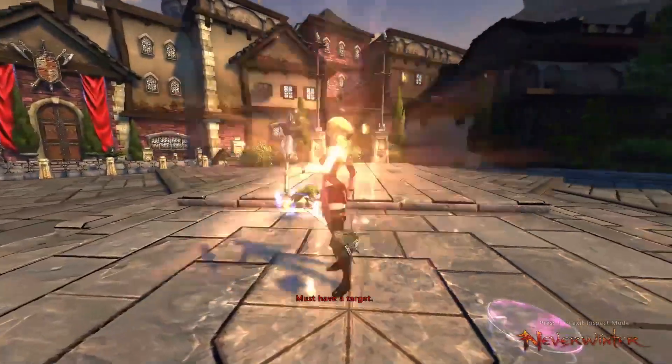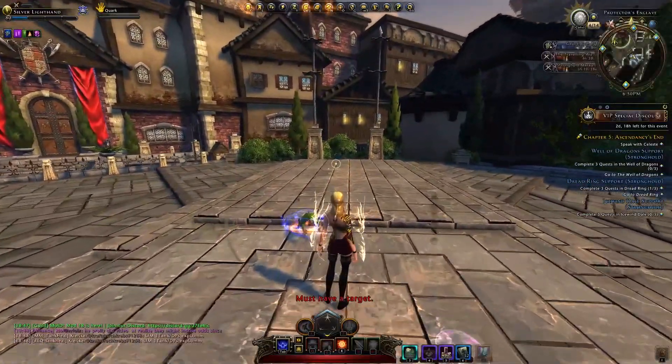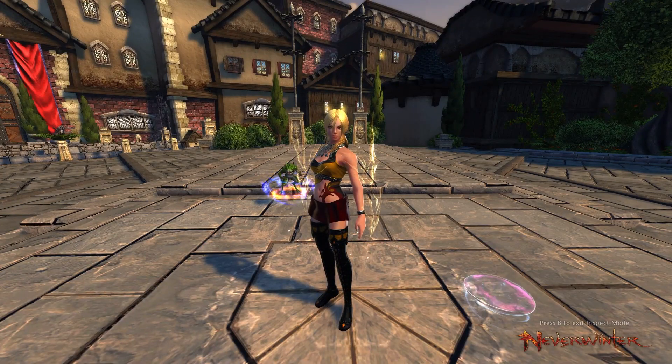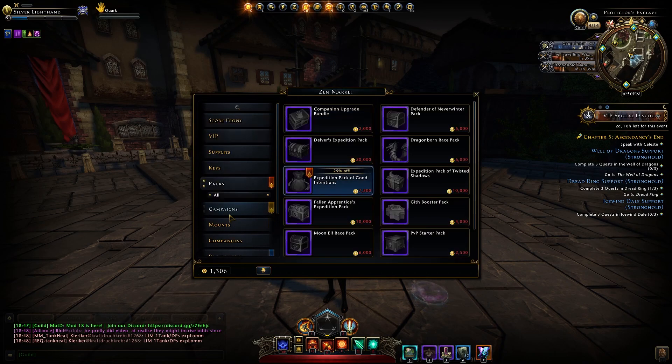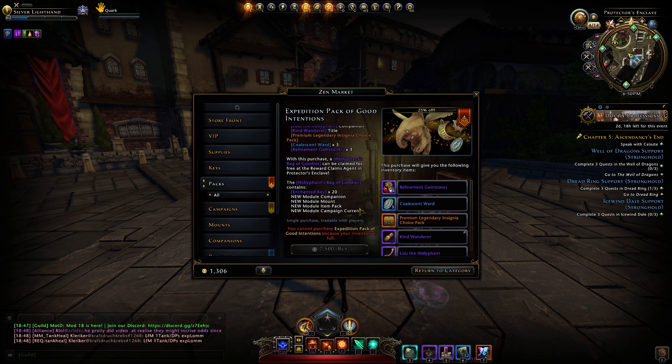As for today's video, there is nothing on this event platform at the moment, but that is because I am the event today. So actually, the event is the fact that there's a new expedition pack on the Zen store, and we have to do a review of it like we do of every expedition pack that has ever existed. There's a bunch of new stuff in here and we have to talk about whether or not it's worth buying.